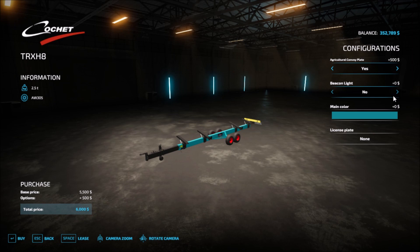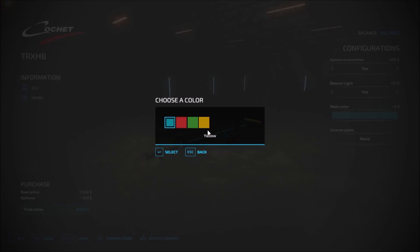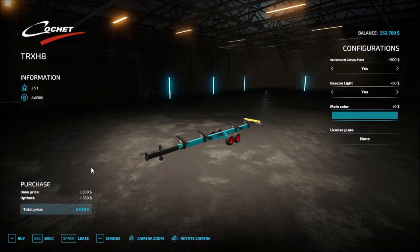For the second header trailer, same configuration options — plates, beacon lights, and four main colors to choose from, plus a license plate option.